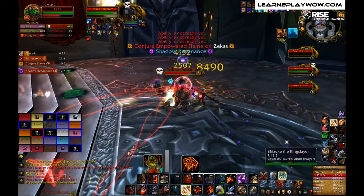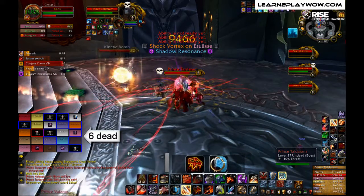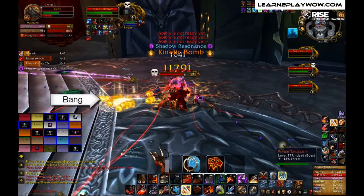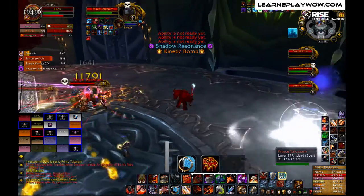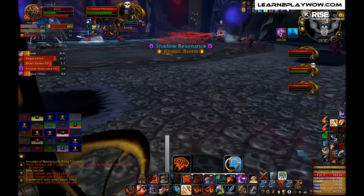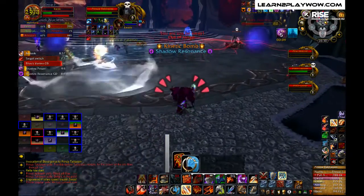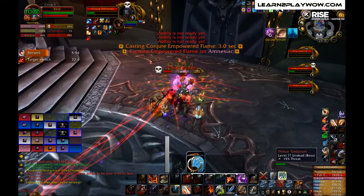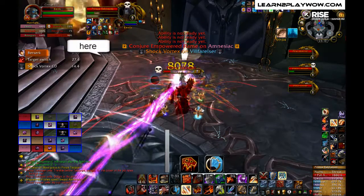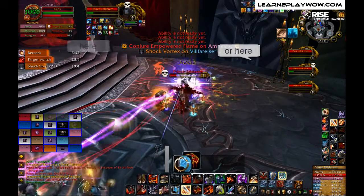Each ranged should take care of a specific area: one left, one right, one center. When the Fire Prince was empowered, we had it on the right side of the room, with ranged and healers towards the middle at max range in order to maximize fireball travel time. The ranged assigned to kinetic bombs on the right side of the room needs to watch out for bombs spawning in the far right corner, as those are the hardest to reach in time.